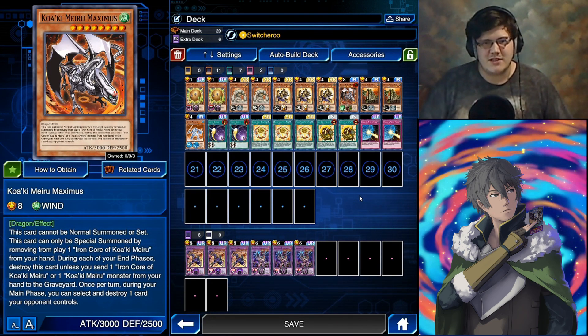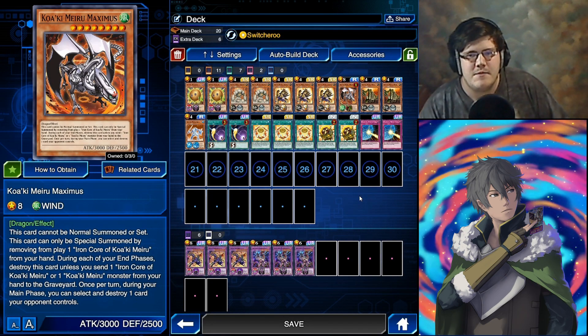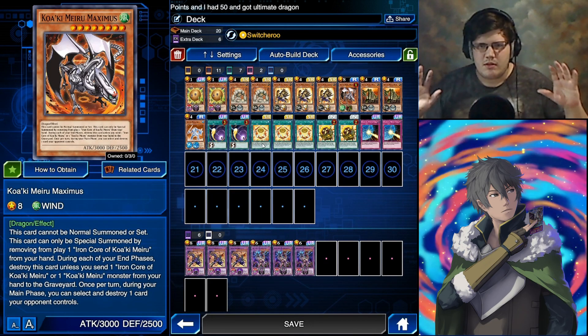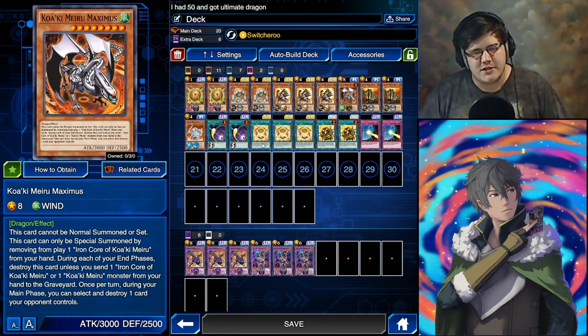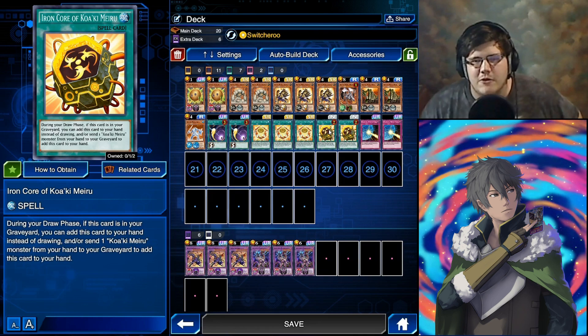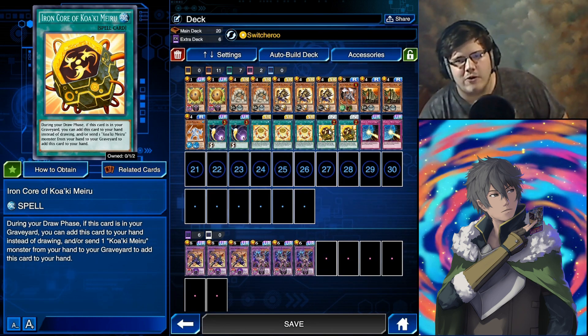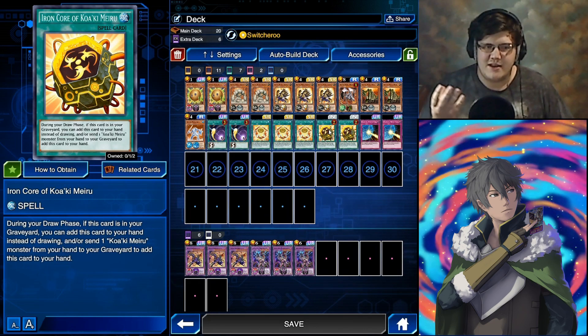Kowaki Mirrors are a very interesting deck. They are very OTK-based, but they have some very strong effects. Their monsters are very expendable but costly to keep on the field. All of your Kowakis will destroy themselves in the end phase unless you fulfill a certain requirement — you have to reveal something, or send an Iron Core of Kowaki Mirrors from your hand to your graveyard.